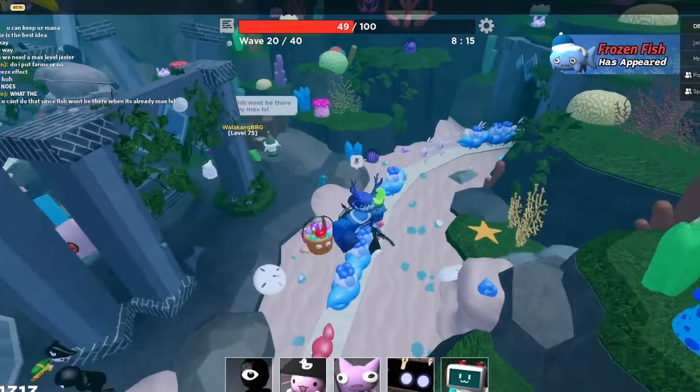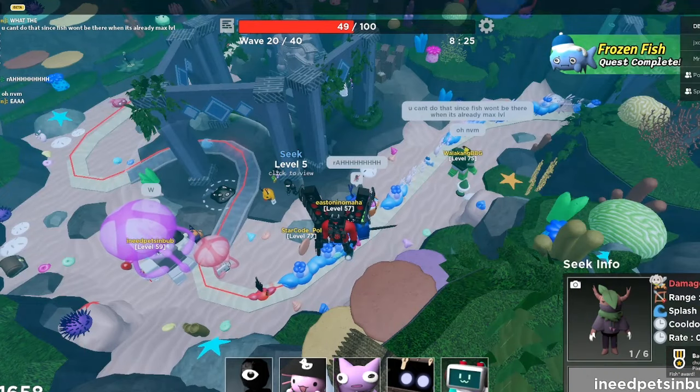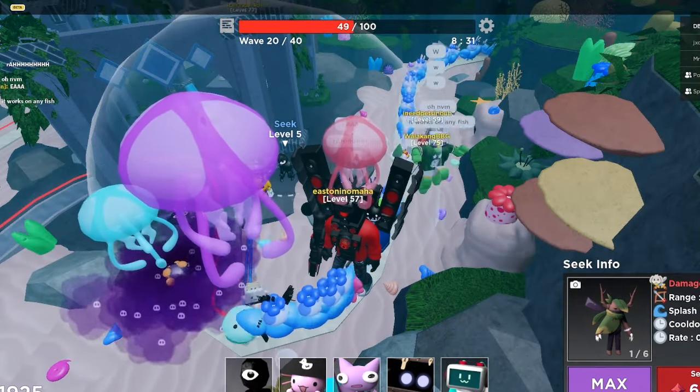As soon as I maxed my Jester, he froze like every fish, but it took a second time to actually spawn a Frozen Fish — it died instantly. This has got to be like the easiest one out of them all. The only problem is that people don't really know how to get it, but now you do.